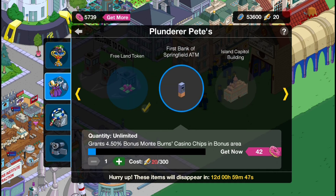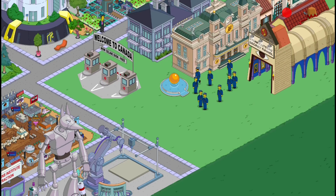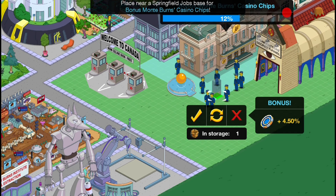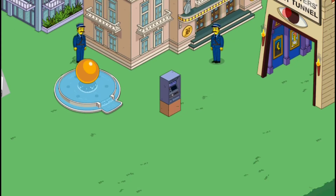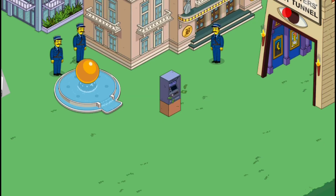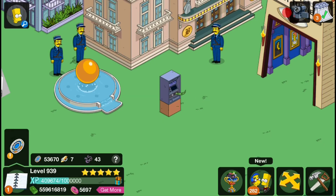So the first one here is the First Bank of Springfield, which obviously is an ATM machine. Let's get it and I'm sure we can get as many of these as we want — we can just place them around the town. I've just placed it down in the bonus area. It does earn your bonus if you're wondering. When you click on it, the screen turns on for a sec and money flies out. It keeps on doing that — it's just a repeat animation which is actually really cool.